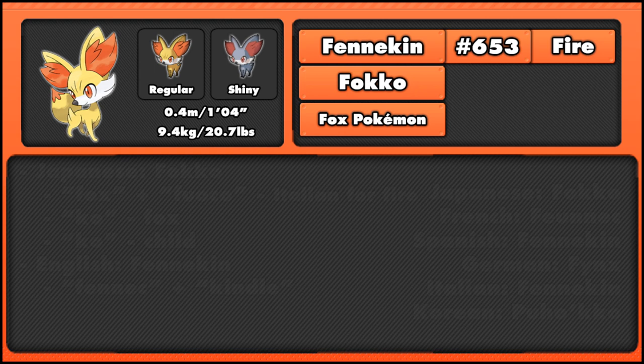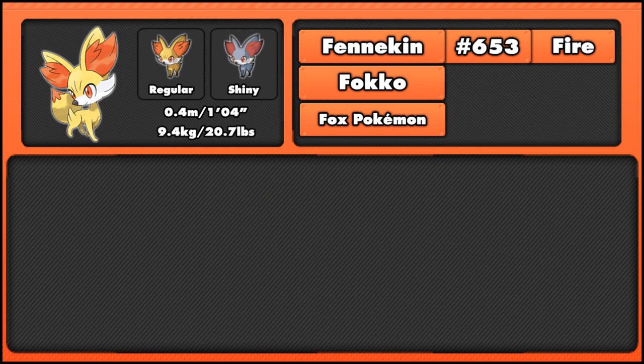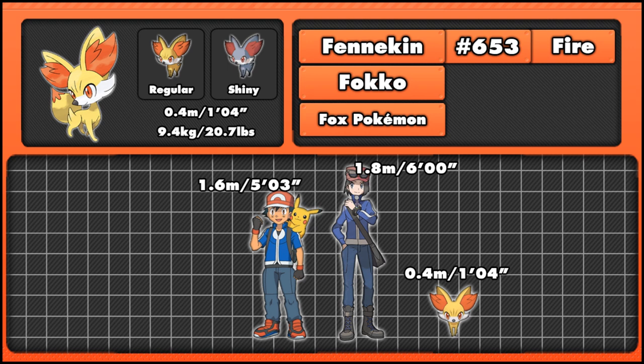Looking at Fennekin's model from Generation 6, we can see it looks very small — it's a very cute Pokemon, much like its design. Looking at its size, measuring up to the top of its head at 0.4 meters or 1 foot 4 inches, it's a decent sized Pokemon, but not amazingly huge or amazingly small. It's about the same size as Pikachu, as you can see on the comparison there with Ash.